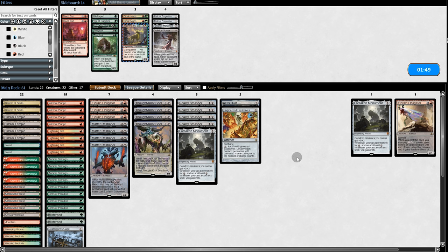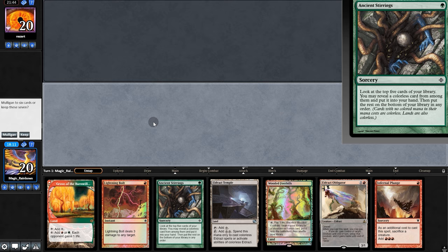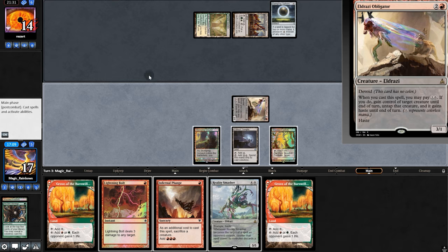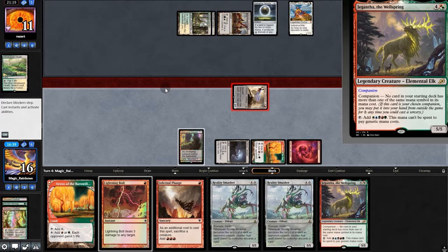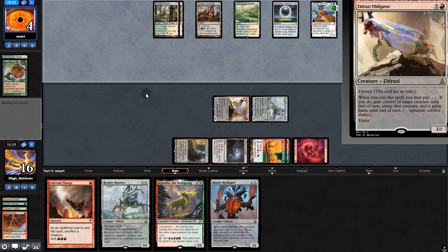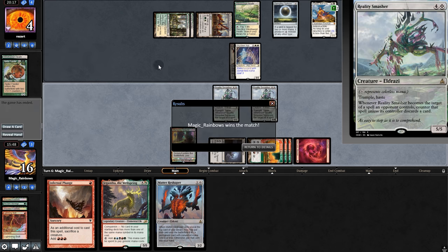Going into Game 3. Opening hand's okay — we'll keep. Play Stirrings grabbing Smasher. Opponent passes and we go with Obligator. Damping Sphere — that is tricky. Spank for 3. Opponent plays Heliod. Another Smasher. Swing 3 at them. There's Spike Feeder — up yours! They did gain some life. Swing for 8 — no more infinite stuff, no Apparition. Unless they have Path, they be in trouble. Nope, there's a Concede. A bit of a tense win.